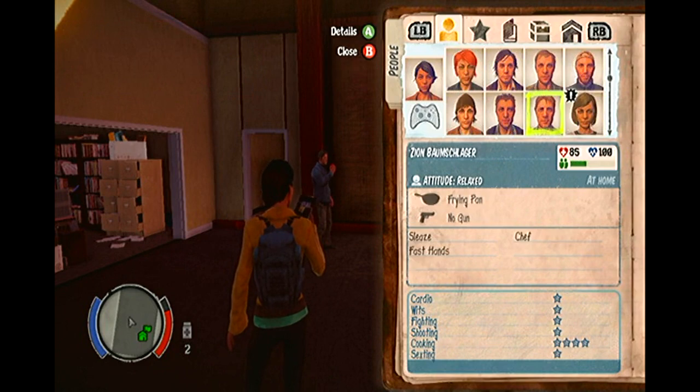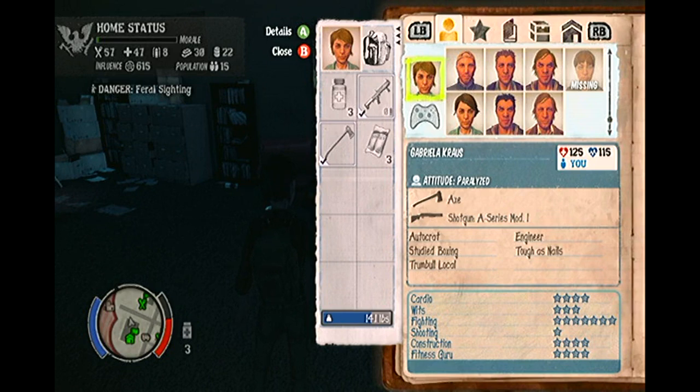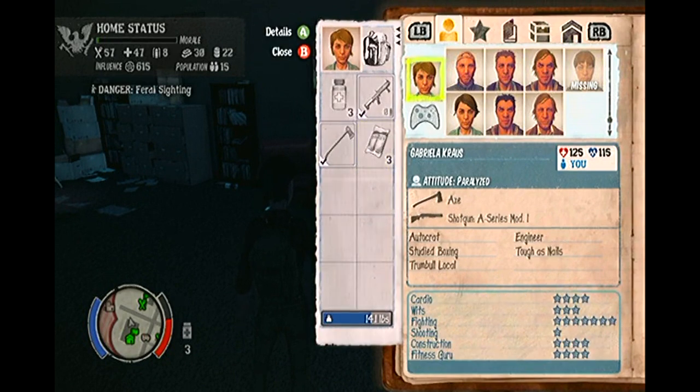The moral of this story? Stay in school, kids. Work hard. Get a trade. Become an expert in something. Otherwise, when the real zombie apocalypse happens, someone's gonna kill you for not being good at anything.